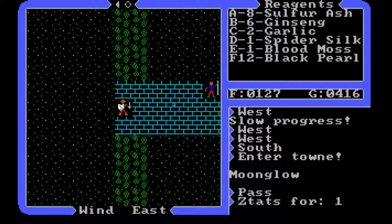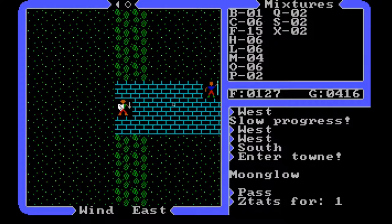I've got a bunch of reagents here, more than I had. I did a bunch of spending — I think we had about 800 gold and now we're down to 416. I spent a lot of time buying reagents and mixing spells. Here are our spells — we have a whole plethora now. We still have our blink spell, just the one of those.